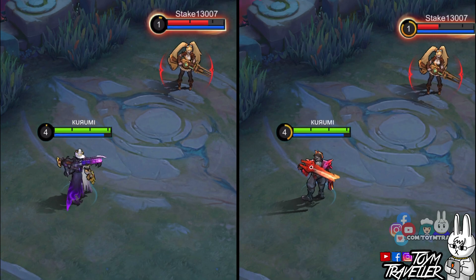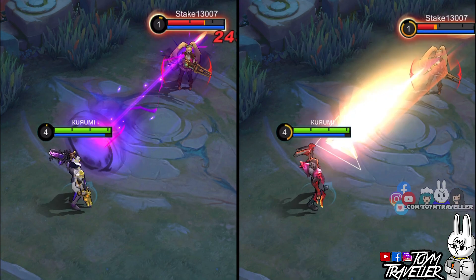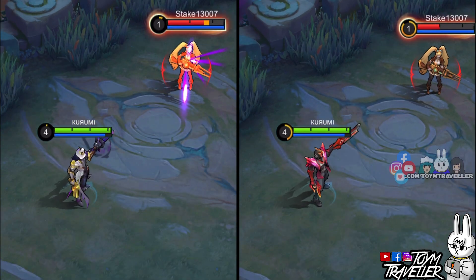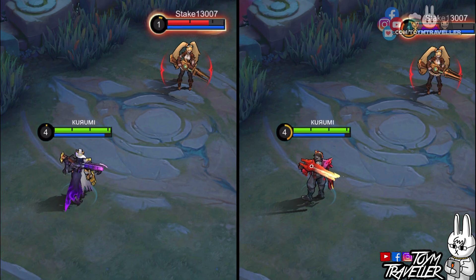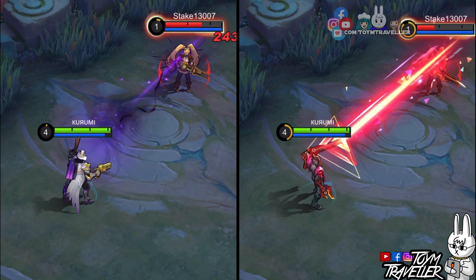Let's now feature the extra bullet from his passive skill. Right after using a skill, the Shadow Omen has dark purple effects that feel like they're coming from the afterlife, while the Crimson Blast has explosive effects that look like a large laser cannon.